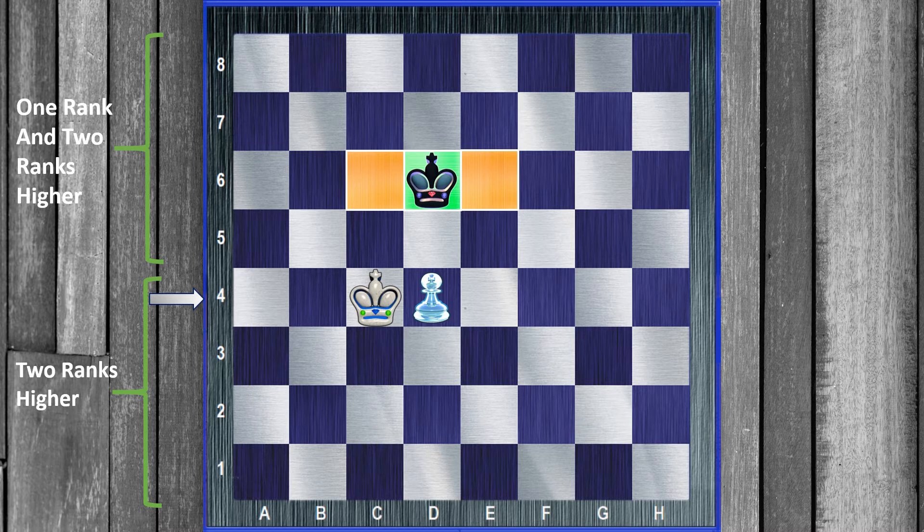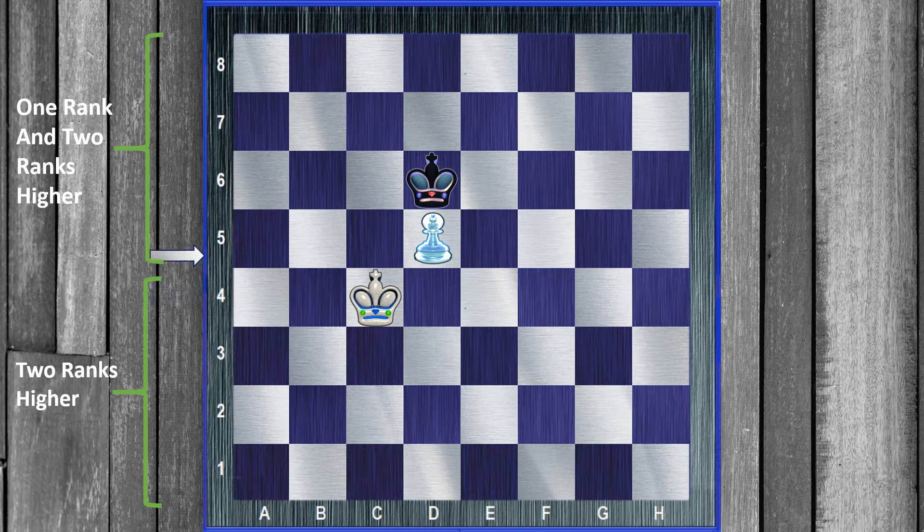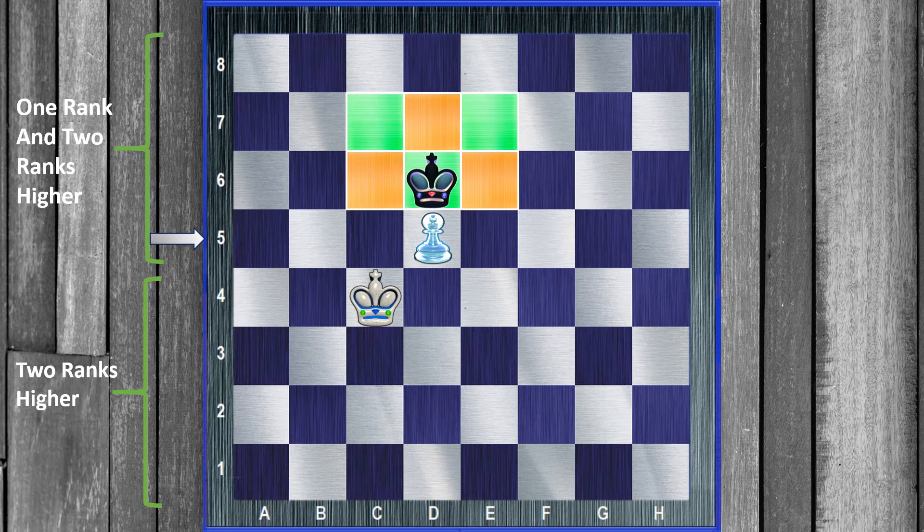So what does white do? White may just try to push his pawn. And remember, once you push a pawn, the critical squares also change. What are the new critical squares? Well, we're on the 5th rank, so now the critical squares are all of these — there are two rows of them. Now if you're the white player, you may think: I just need to get into one of those. Can the black king really stop me from getting into all six of those squares?